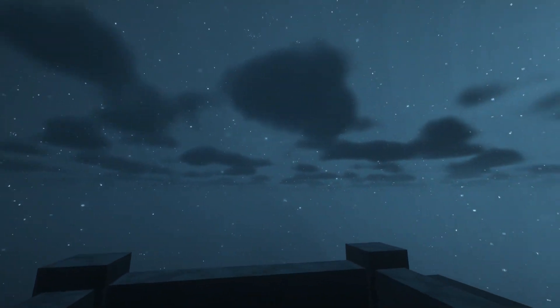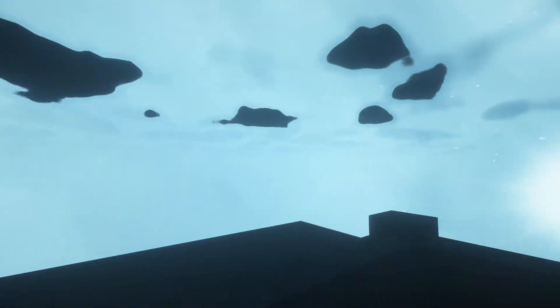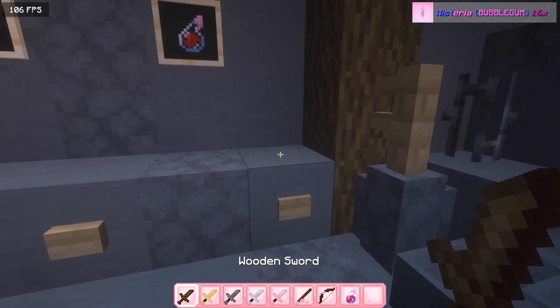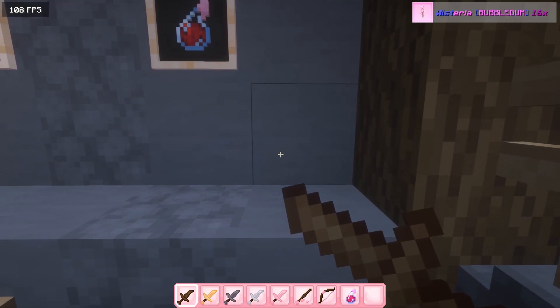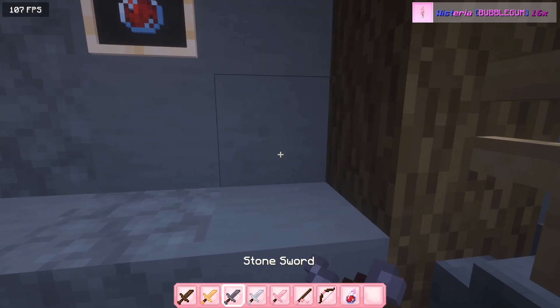And here's the sky, looking cute. Beautiful. Sorry if the shaders are kind of bright on this pack, but I'm sure it's fine. Here's the GUI and the wooden swords. The hot bar is pretty nice already.